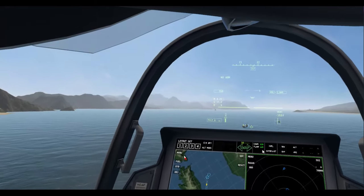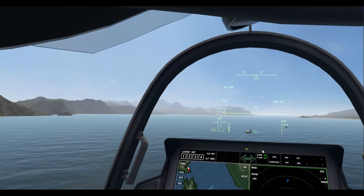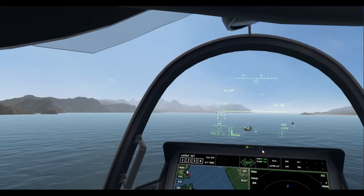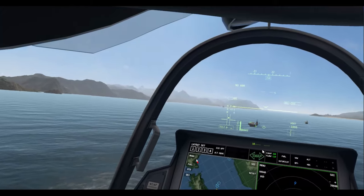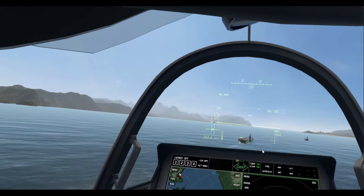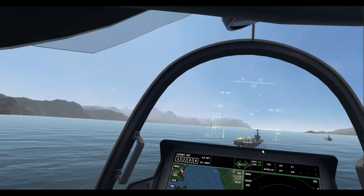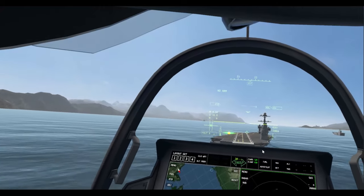I'm going to put in some throttle now because I'm getting a bit low. I'm not really using my nose much — you can see it's telling me I'm a bit high, still a bit high, so I'm going to bring it down. Maybe even use a tad of brake by holding the trigger on the left throttle. I want this to be a nice smooth landing. Now that ball has got another circle around it, so that means I'm in the ball. All I need to do is just line up and keep my horizon just on those wires.